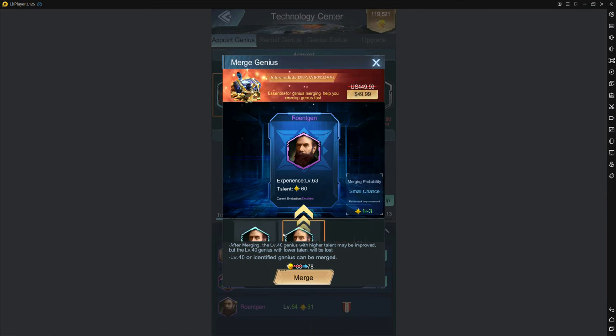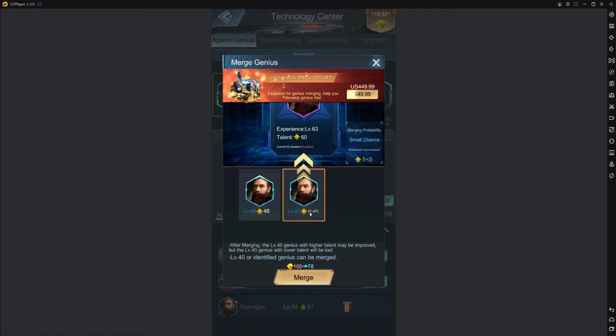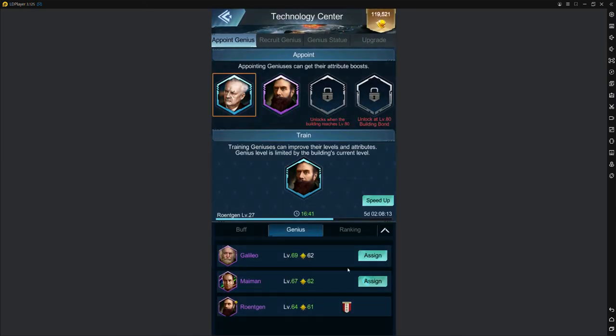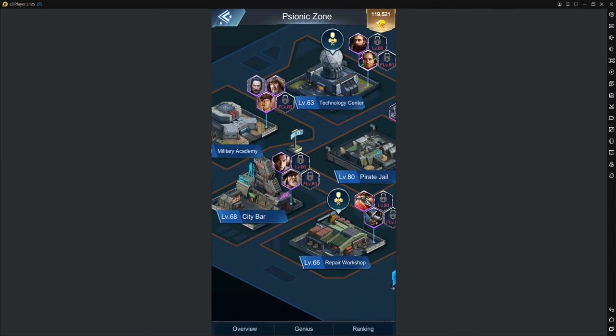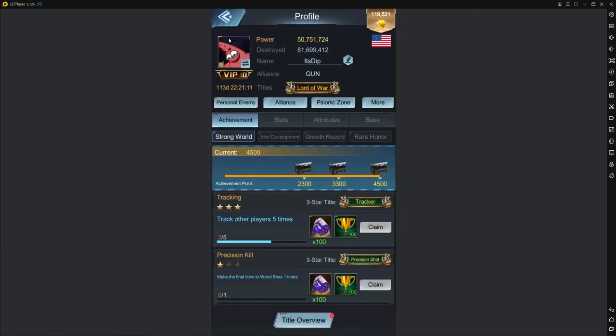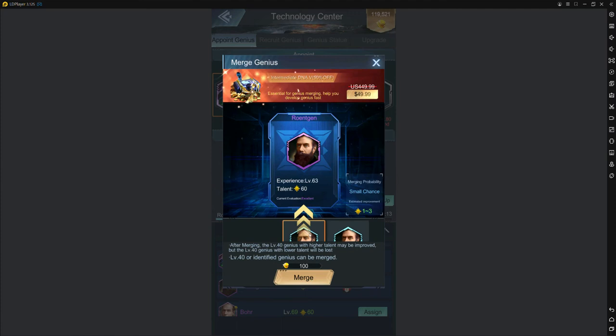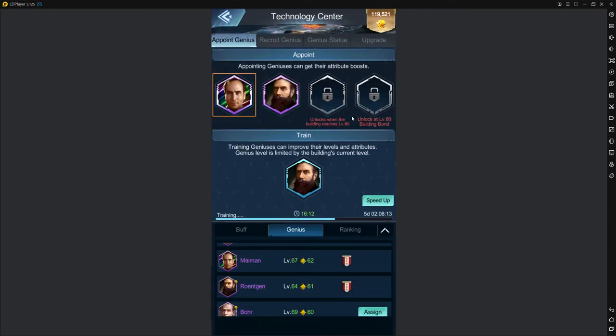Even with Spayman active, if the talent gap is too large the merge still shows 'small chance.' Usually you only want to merge if it says 'big chance' or 'great chance.' Removing Spayman and Genius Scout confirmed it was still a small chance from the start — the 40-point difference apparently wasn't enough to change it from small chance to good chance.